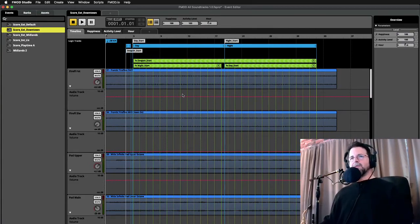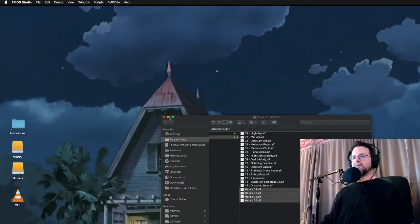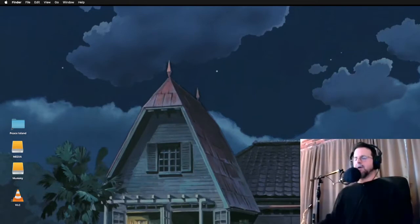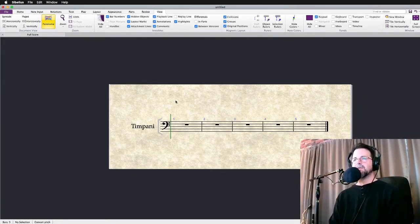That is a basic overview of almost the entire process. What I'd like to do now is actually do this process from Sibelius and show you a couple of different methods I use for getting written, notated scores into a video game.